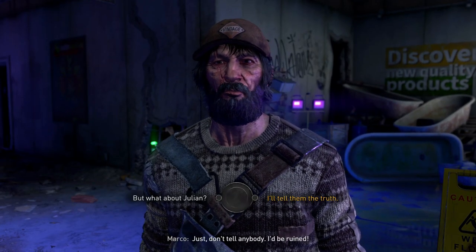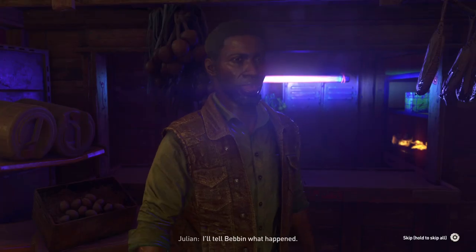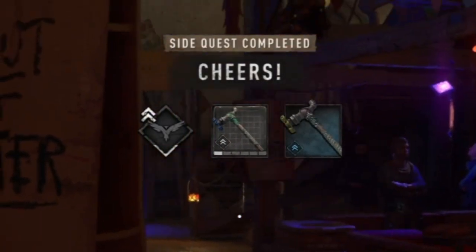It doesn't matter what choices you make or what you do. A little spoiler: you do have a choice to either help this guy or join the other guy and pretty much sacrifice this guy for the other one's mistake. But it really doesn't matter what you do — regardless of the choices you make, you will get this blueprint no problem, so you don't need to worry about it.